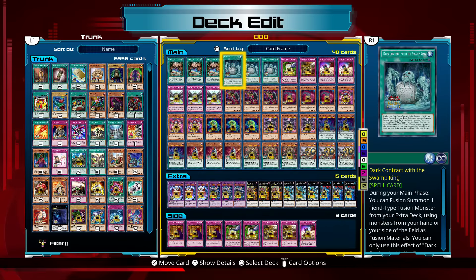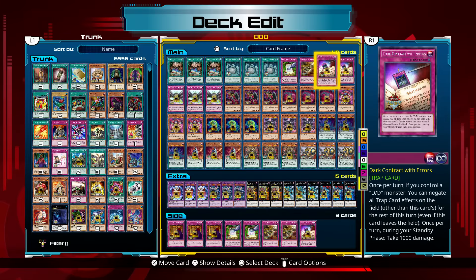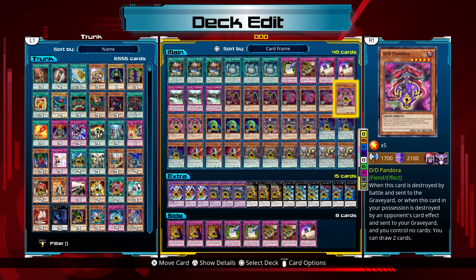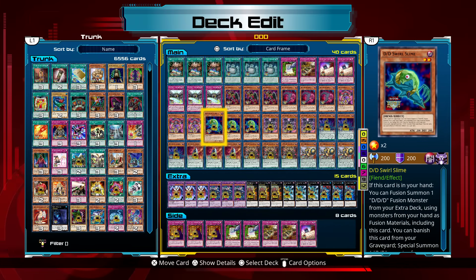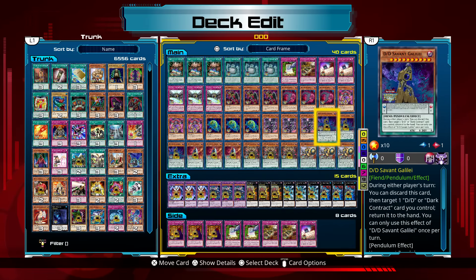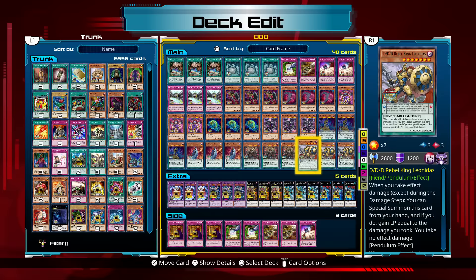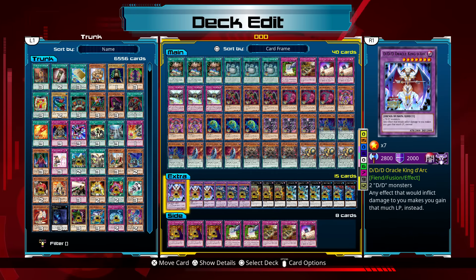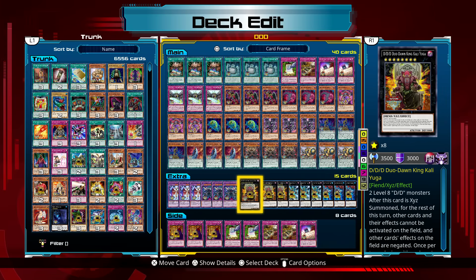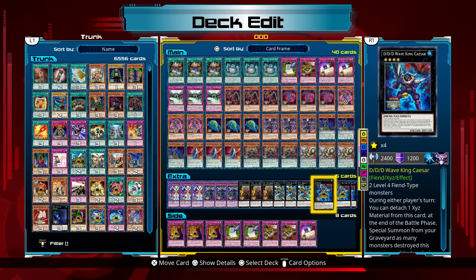3 Dark Contract with the Gate, 3 Dark Contract with the Swamp King, 1 DDD Contract Change, 1 DDD Human Resources, 2 Dark Contract with Errors, 3 Dark Contract with the Witch, 3 DDD Burfumet, 3 DDD Necro Slime, 3 DDD Pandora, 3 DDD Swirl Slime, 3 DDD Dragon King Pendragon, 3 DDD Savant Galilei, 3 DDD Savant Kepler, 3 DDD Oblivion King Abyss Ragnarok, and 3 DDD Rebel King Leonidas. For our extra deck: 3 DDD Oracle King Dark, 3 DDD Wave of the Living King Caesar Ragnarok, 3 DDD Duro Dawn King Kali Yuga, 3 DDD Marksman King Tell, and 3 DDD Wave King Caesar.